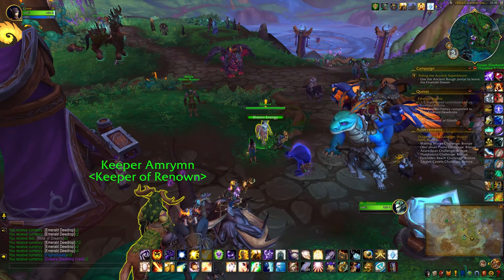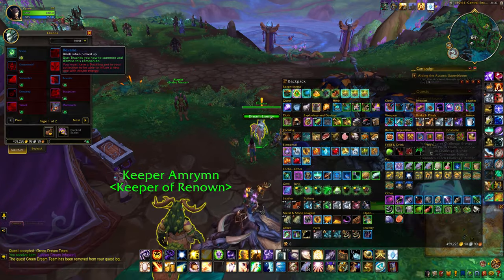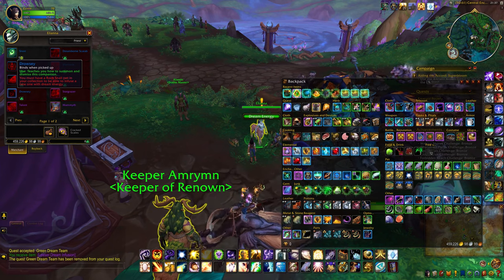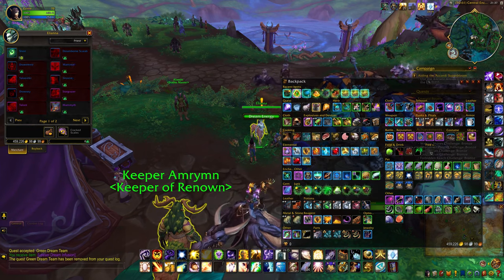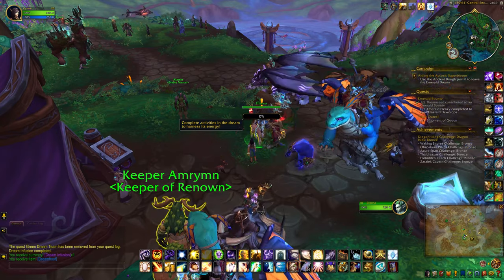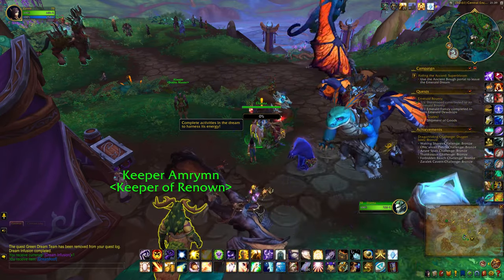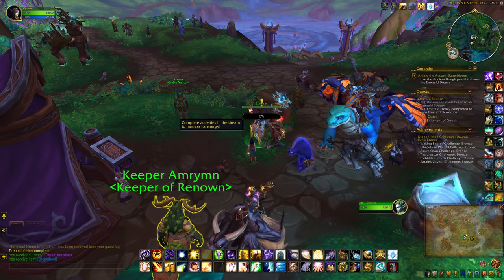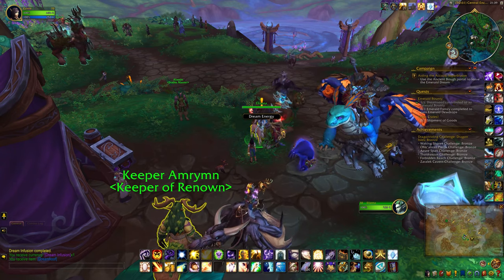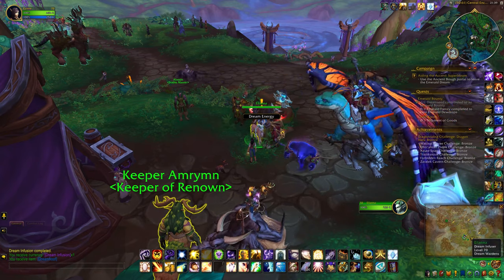So here we go, about to create my first dream infused pet. You can have a look at all the pets that she has — all these blue ones are ones that I can collect using Dream Infusion. In order to get a Dream Infusion you need to fill up her bar to 100%, and you do that by completing activities within the Emerald Dream — harvesting a seed, killing mobs, participating in the various events, doing quests, and looting treasures. Once you have 100%, come back here and then you can collect the next pet.